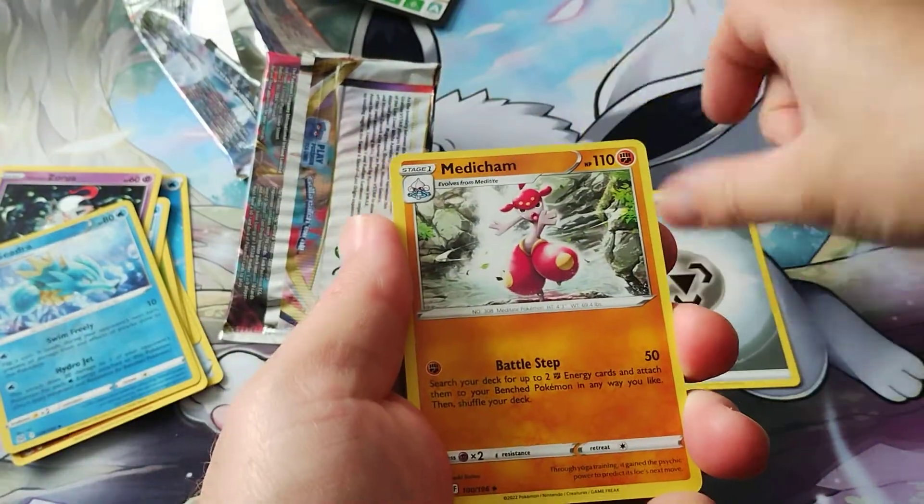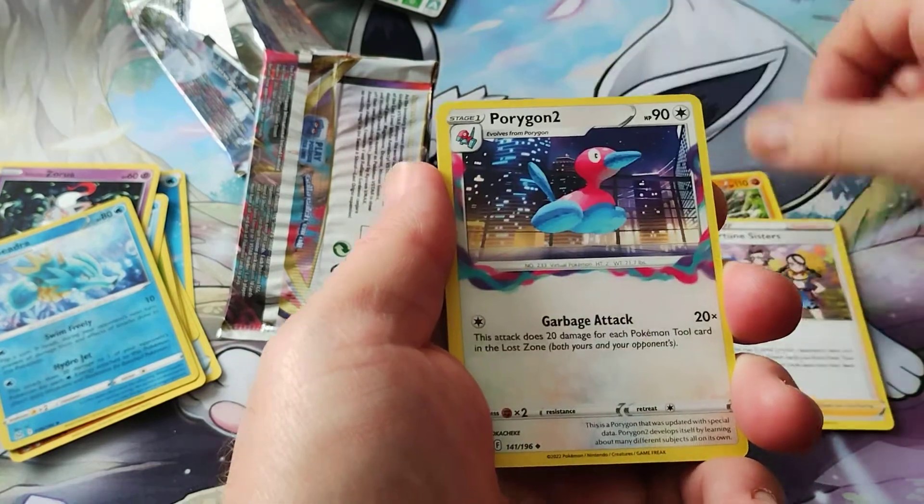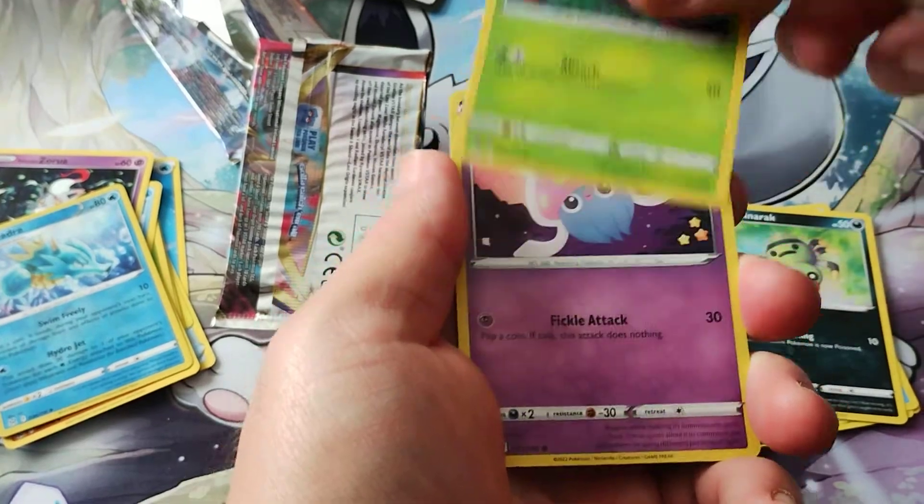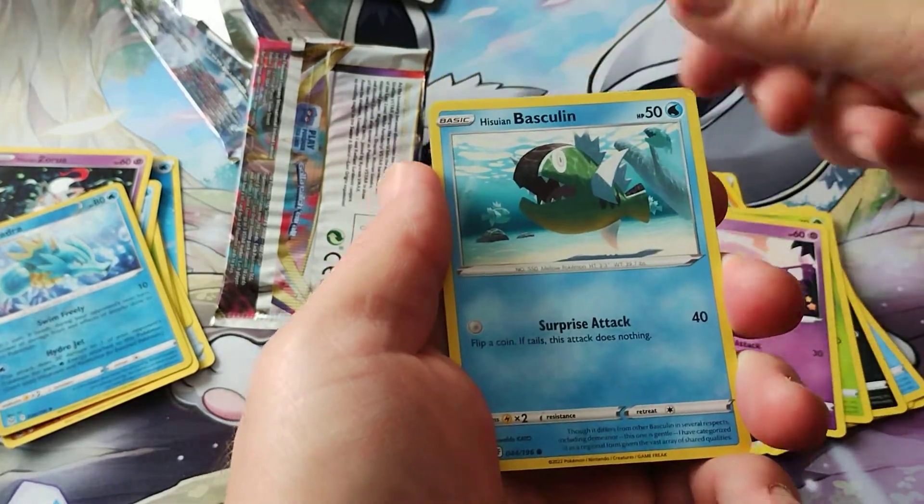Pack two: a Steel Energy, Medicham, a Miss Fortune Sisters, Porygon 2, Finian, Spinarak, Harass, Inkay, Basculin.